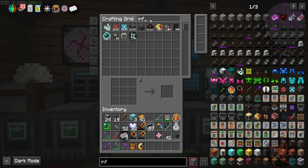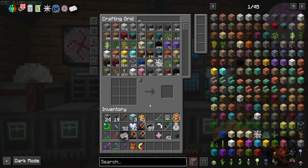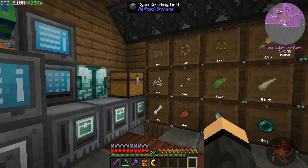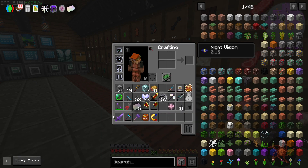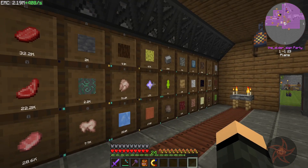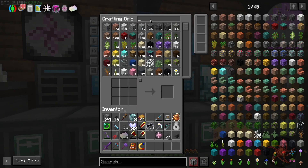Have we got any more ingots in the meantime? No, we have not. Not much we can do about that really. Terra steel. Something I can do in the meantime is wrap up the Botania as well.